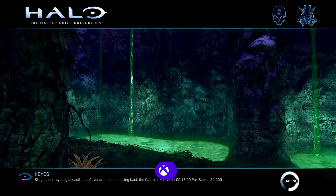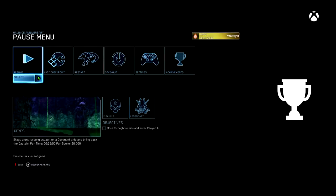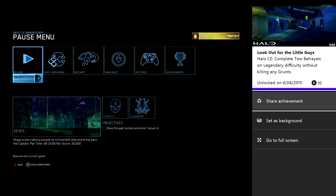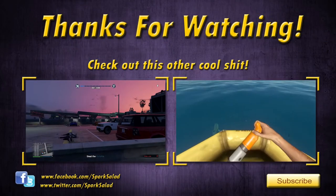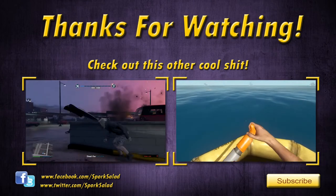You get the achievement pop once you finish the level — ten Gamerscore, Look Out for the Little Guys. If you want to see any other achievements from the Master Chief Collection I'm happy to do them. Check out the rest of my videos, they're up on the screen right now — have a look around and see what you like. Thank you very much for watching, see you next time.